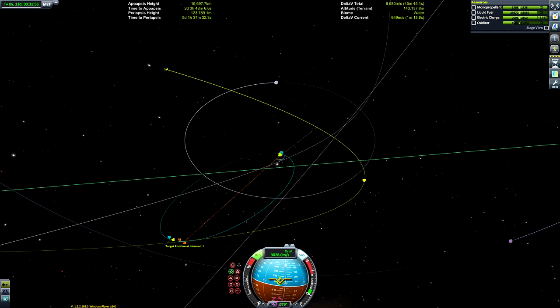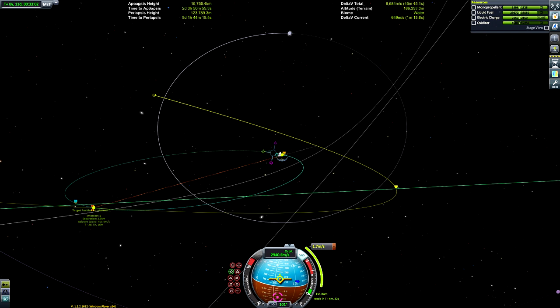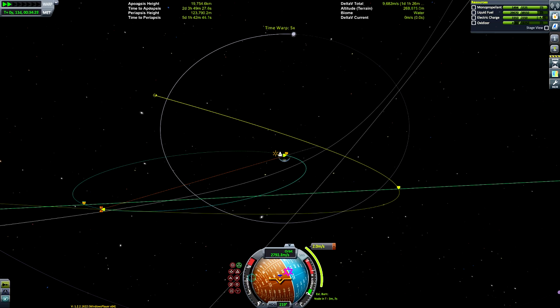We're going to use RCS for a little bit of tweaking to get our encounter nice and close. We've got a separation of 18.2 kilometers off the bat — don't worry if you don't get it quite that close at first. I'm playing with the maneuver node to bring our encounter closer, down to 0.3 kilometers, which is very close.